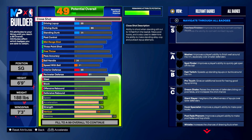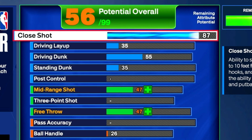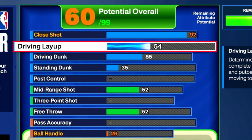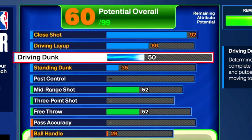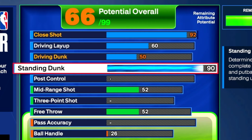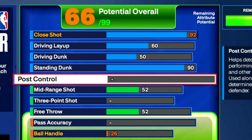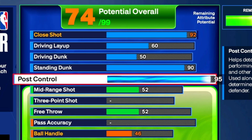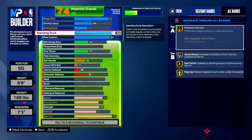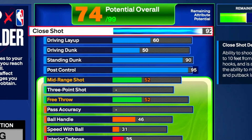The main reason you will never lose a game on this build is our finishing stats. Close shot: 92. Driving layup: 60. Driving dunk: 50. Standing dunk: 90 — standing dunk is the most overpowered thing in this game. And post control: 95. You can drop step into a standing dunk 99% of the time, or do post hooks because you've got Hall of Fame Hook Specialist. One of the most broken badges in the game.